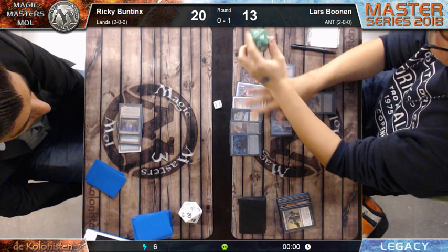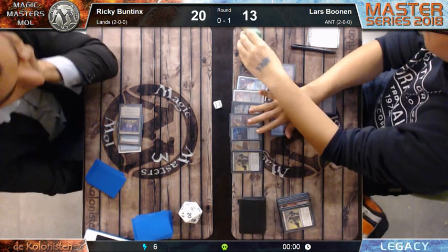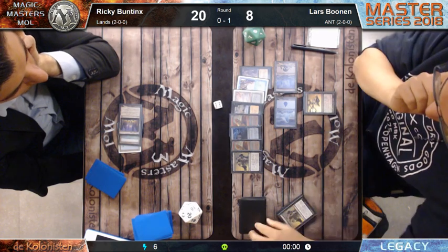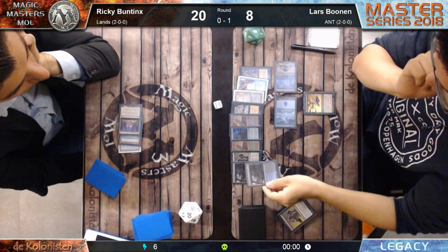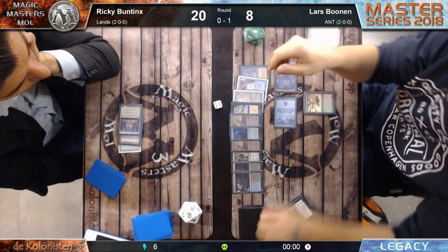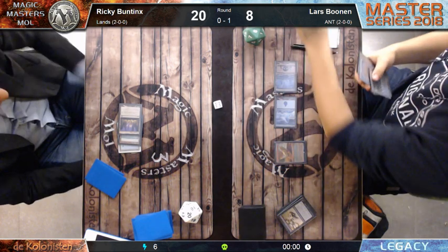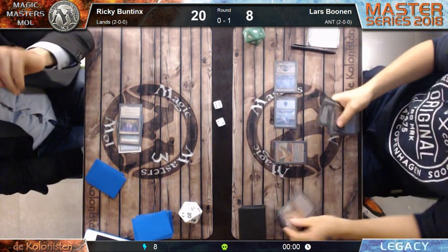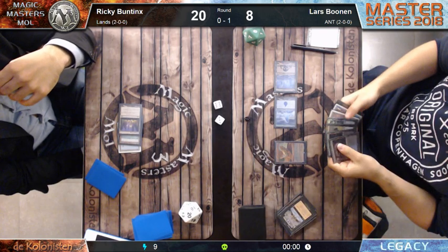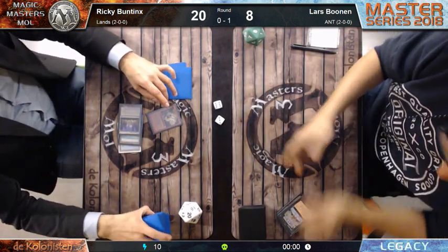Storm six, seven, eight, nine - he needs to find one more spell. It's over! Infernal Tutor yes. Storm six, Lotus Petal, Lotus Petal is eight, Ritual is nine, Tendrils for ten. That's more than enough. Lars Bolne will take this. Petal, Petal, Ritual - Tendrils. Storm at nine, ten. Ten Tendrils copies - all right!